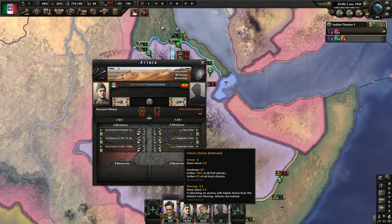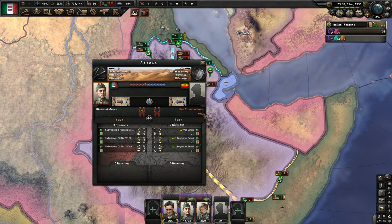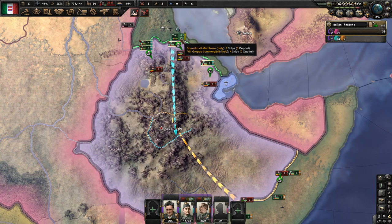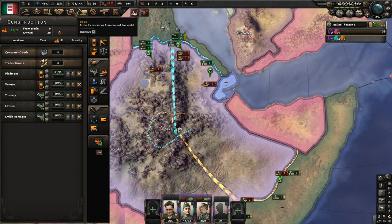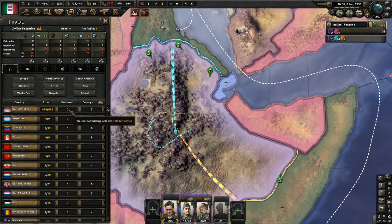Now, if you look at the bubble here, you'll notice that enemy air superiority is a debuff to the Ethiopian general, and notice that it's 1.8 now. Then as my airplanes filter in, it goes up, up, up. So that's why you want to commit your air force right off the bat.